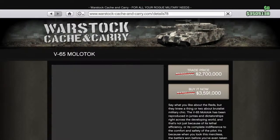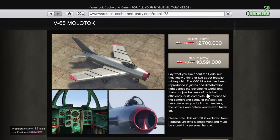The next aircraft we're talking about is the V-65 Molotok, which is pretty crazy. You can buy it now for three million five hundred ninety-one thousand dollars. In GTA 5 it was four point seven million, so that's about a five hundred thousand dollar discount — which is awesome. If you want to buy these aircraft, I'd recommend going right now while they're on sale this week.